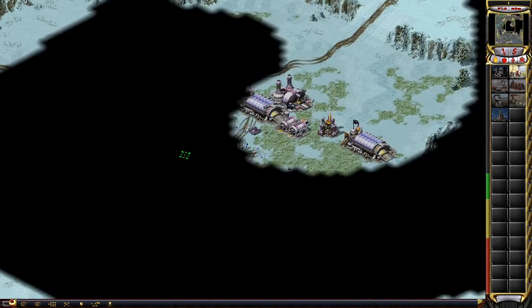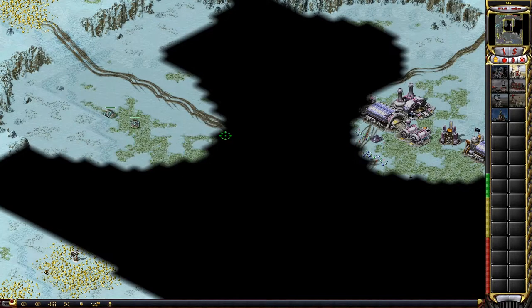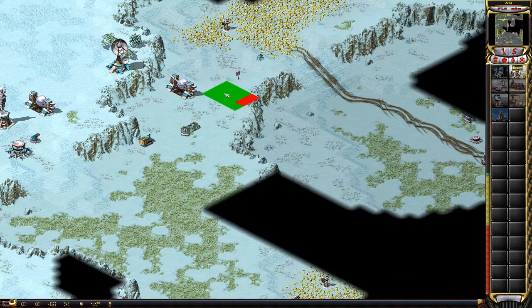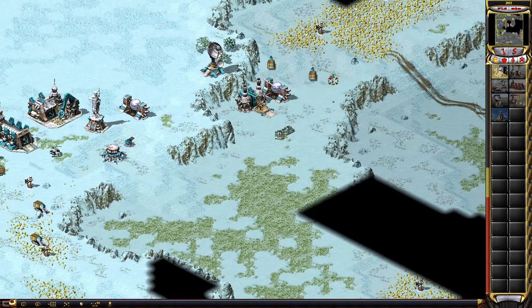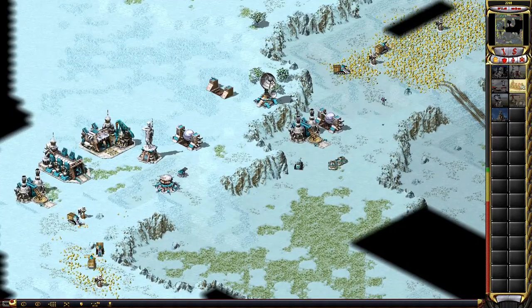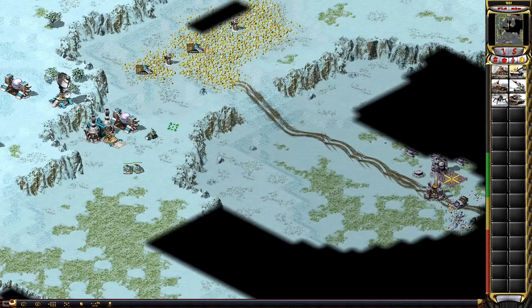I can't shift-click right-click. Location confirmed. Construction complete. Our base is under attack. Unit ready. Construction complete. Spy plane ready.